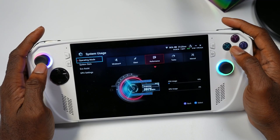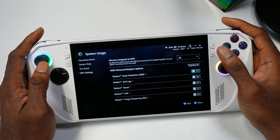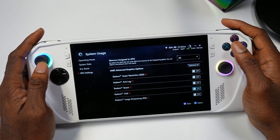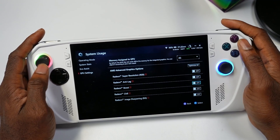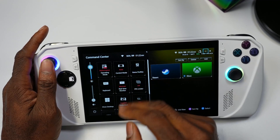Another awesome addition: if you go to Settings, then Operation Mode, then GPU Settings, you can now toggle all of the advanced graphics options. Instead of having to open the AMD software and mess with that, you can just toggle whatever you want on and off right here — RSR, Boost, and more. I think that's absolutely incredible.